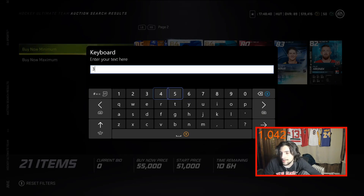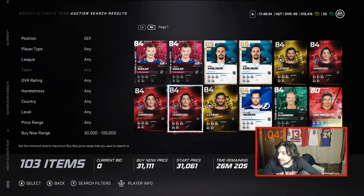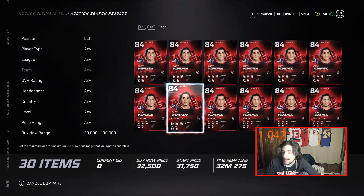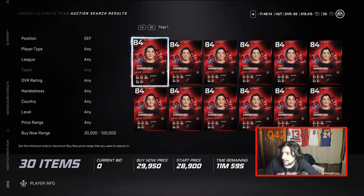Let me stretch the range out to 30k as well to open it up. 84 overall Oriskany under 30k is really good value. He's got Speedster — give him that for 87 speed, plus Distributor gets around 90 speed. He has 88 shot accuracy. Oriskany is a solid, solid left-handed defenseman. I recommend him very much.